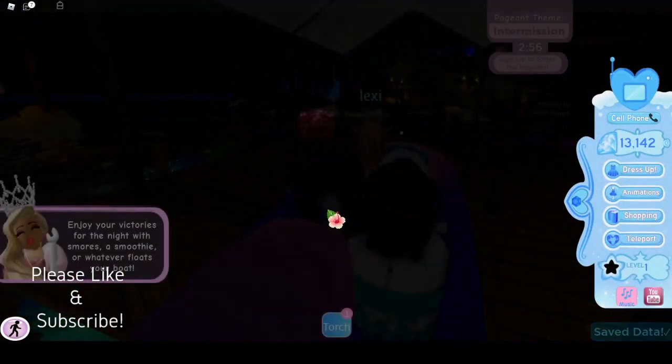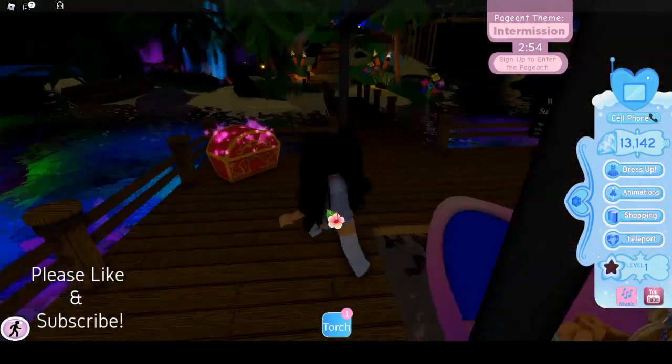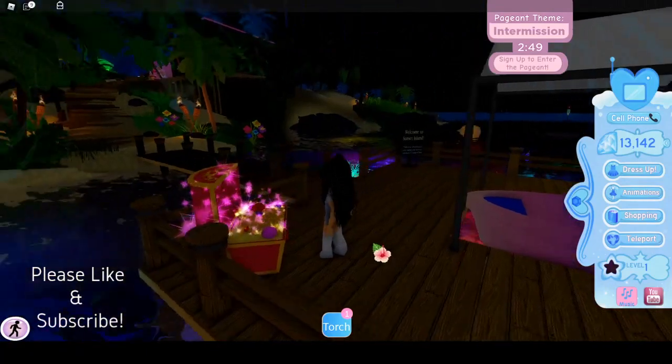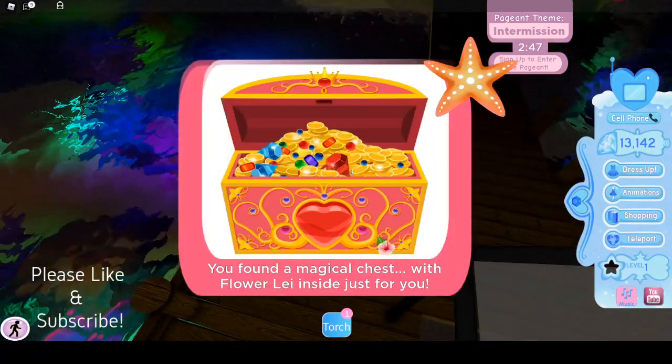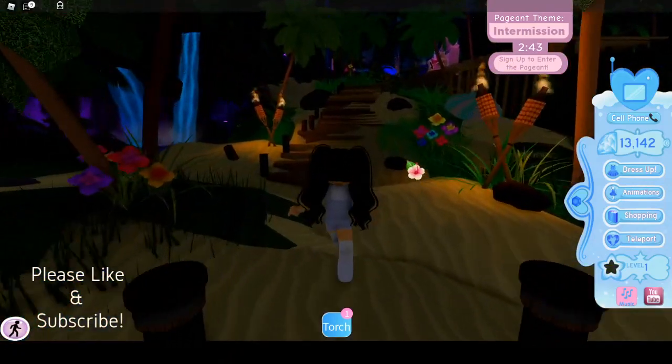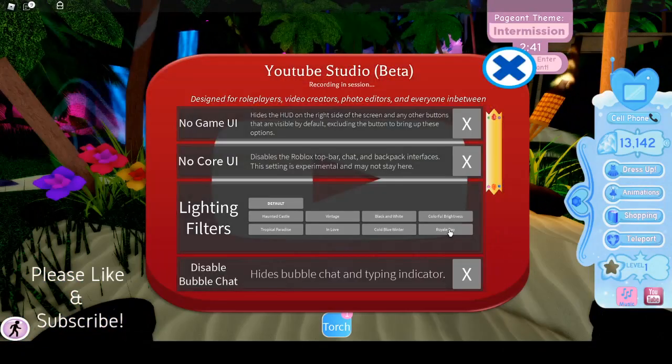It's really dark here, but when you first come to this realm there's a chest right here. If we open it up we're going to get an accessory. We got a flower lei! I'm going to turn up the brightness by doing Royal Day — that should help a little.